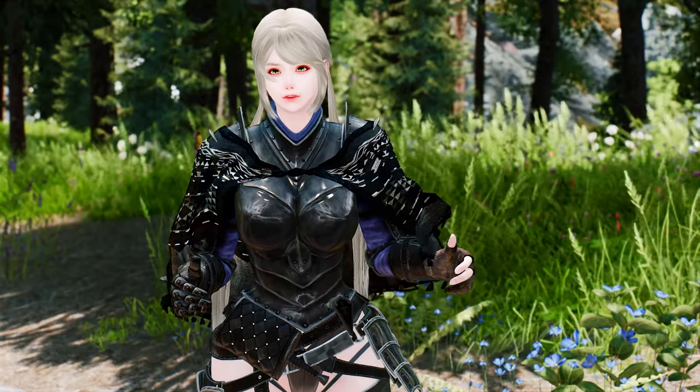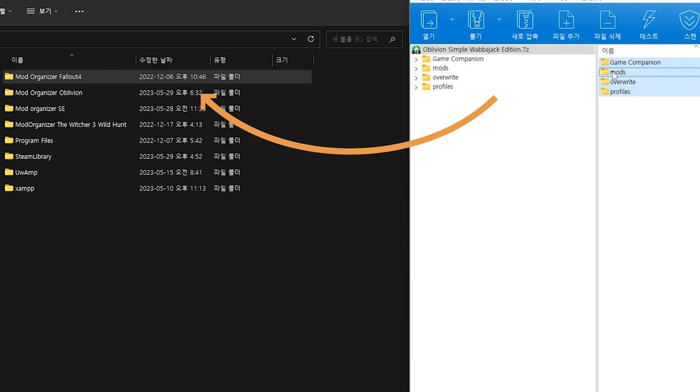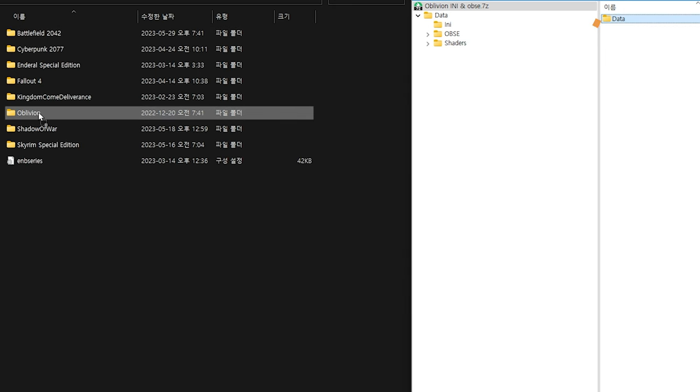If everything is installed, download both files in Google Drive. Unzip Oblivion Simple Wabajack Edition into the folder where Mod Organizer 2 is installed, and unzip Oblivion INI to the folder where Steam Oblivion is installed.